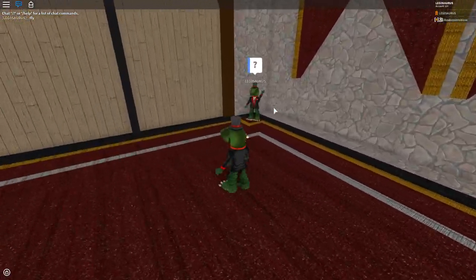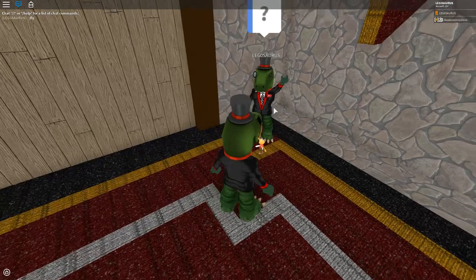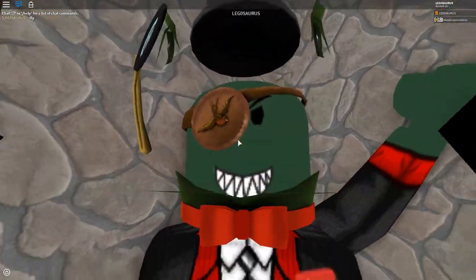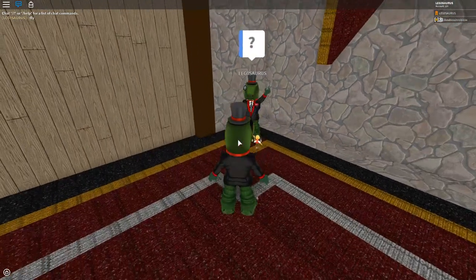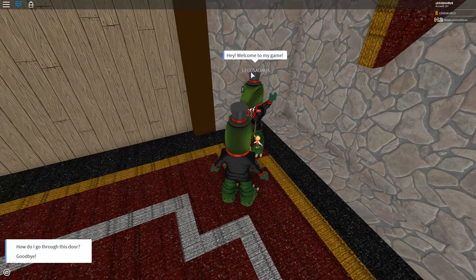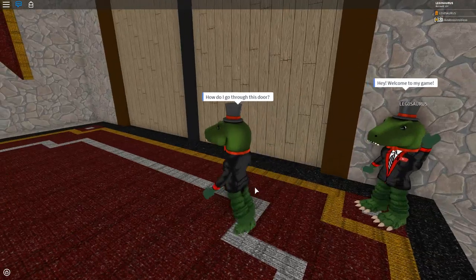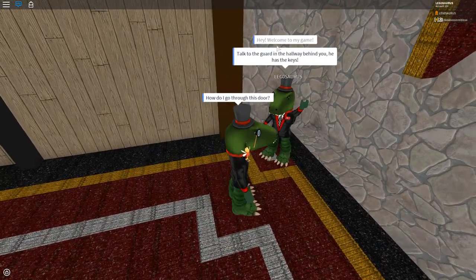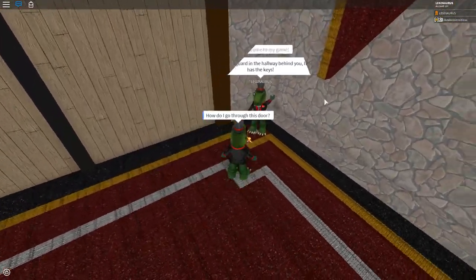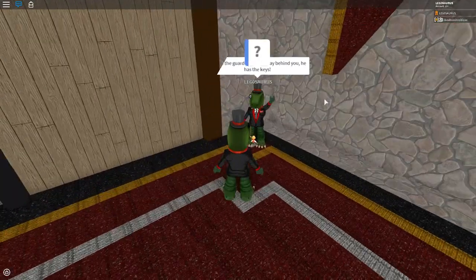Look — it's me! I made myself in the game. It has everything, even my eyepatch — look at that, it even has my eyepatch! So basically I'm standing here and you can talk to me. It says 'Hey, welcome to my game,' and then you can say 'How do I go through this door?' and then I will say 'Talk to the guard in the hallway behind you, he has the keys.' Sometimes the text disappears into the wall — I don't know why it does that.